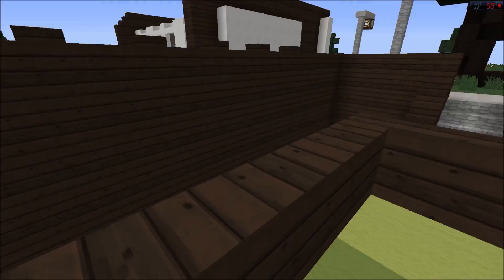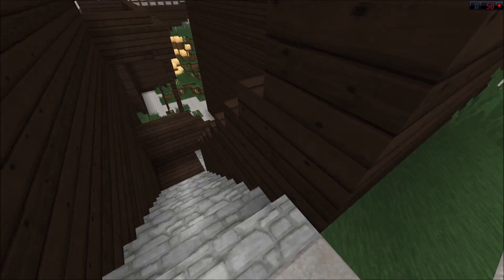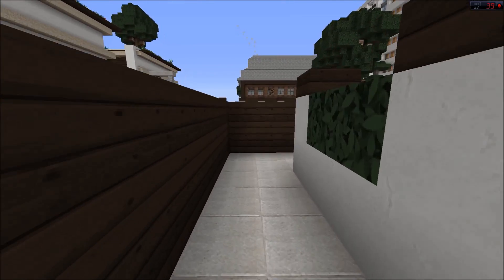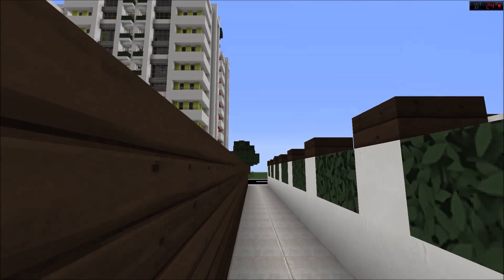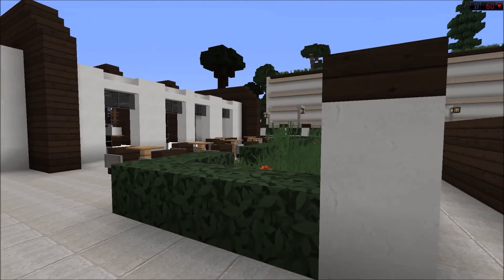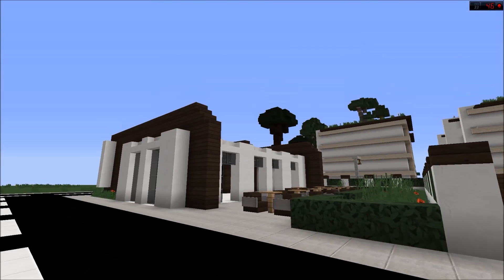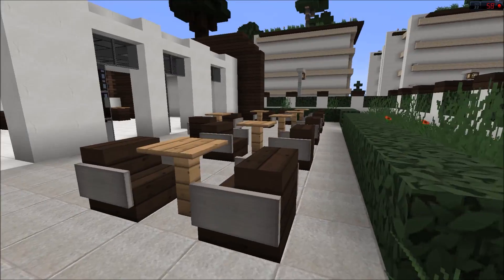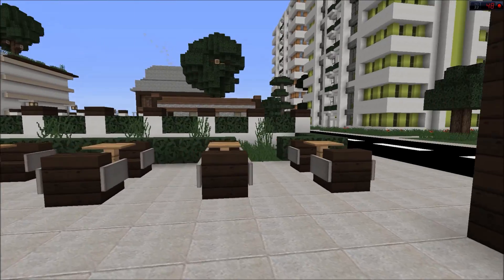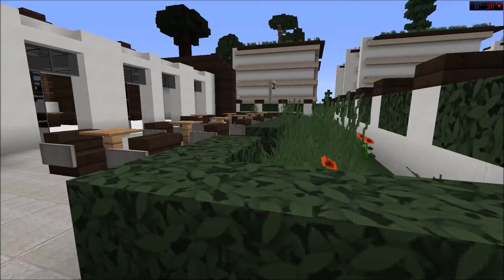This is a park next to a cafe. This is the cafe — I'm gonna take you to the park in a second. This should be a cafe, diner, whatchamacallit — yeah, modern cafe I guess. So yeah, a little park here.